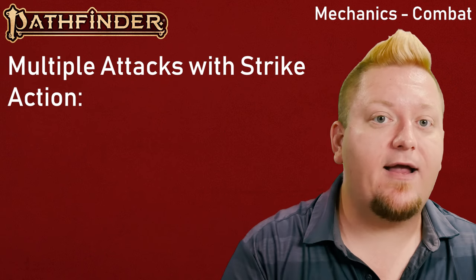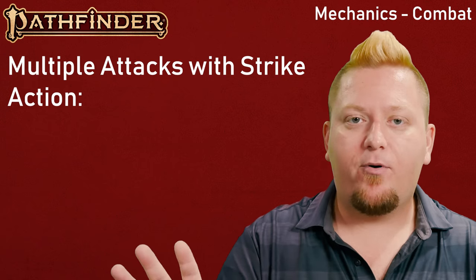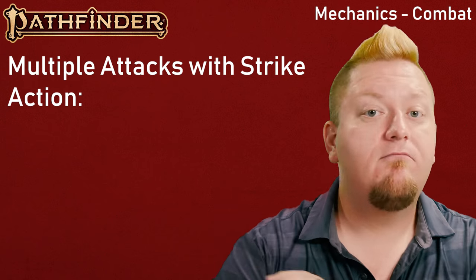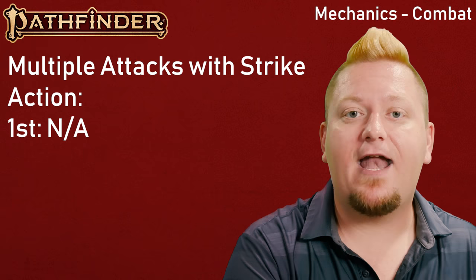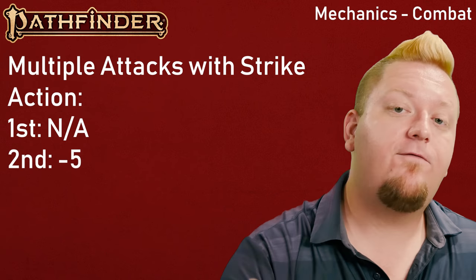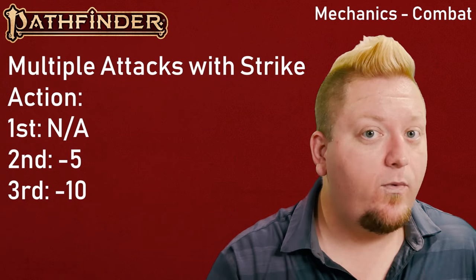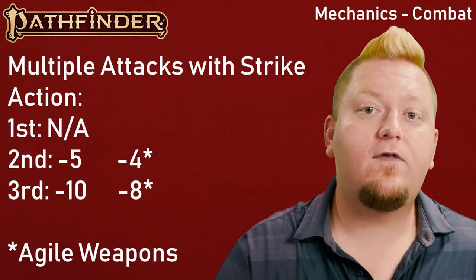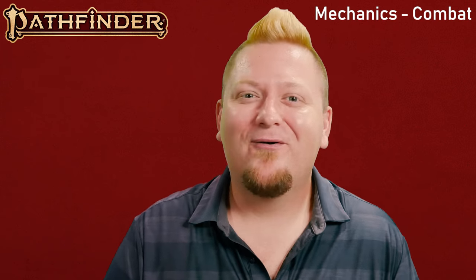If your character is attacking with the Strike action more than once in a round, you need to take into account the multiple attack penalty. The first time you attack in a round, this doesn't matter — you simply make your attack. However, on your second attack you make it at a -5 penalty, and your third attack at a -10. If you happen to be wielding a weapon with the agile property, your penalties are reduced to -4 and -8 respectively.